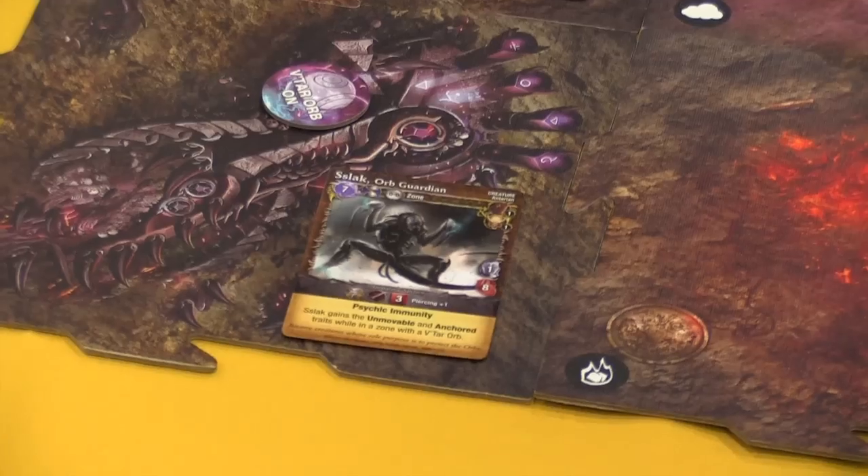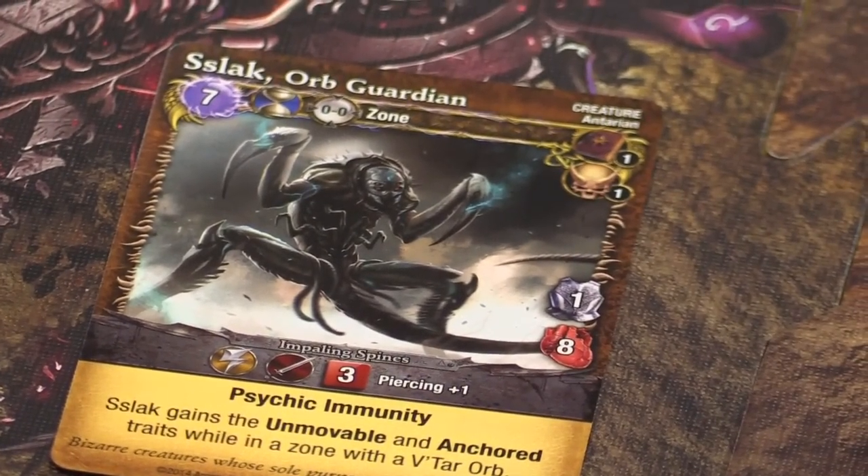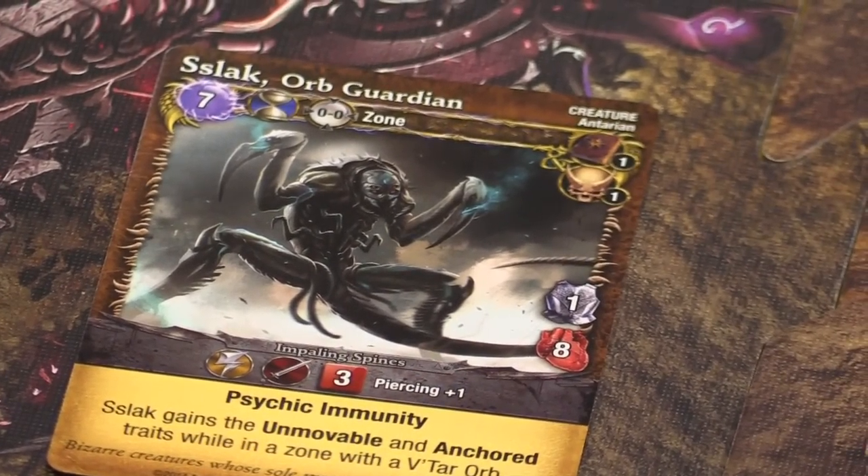The idea of the Battlegrounds expansions is they're going to let us explore new gameplay. This one comes with a scenario called Domination. You'll see there are these little orb guardians out in the center areas, and these Vitar orbs — they have an on side and an off side. You're going to be able to battle over the orbs, and they're going to give you additional powers.